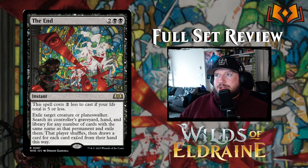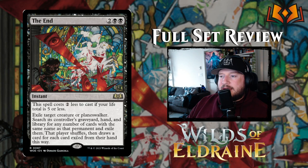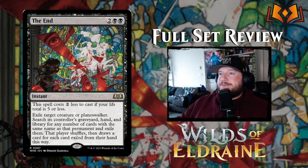The End costs two black black for an instant, but the spell costs two less to cast if your life total is five or less — like a panic button or a get-out-of-jail-free card when you're near losing. The End says: exile target creature or planeswalker; search that controller's graveyard, hand, and library for any number of cards with the same name and exile them; that player shuffles, then draws a card for each card exiled from their hand this way. I like this card a lot.